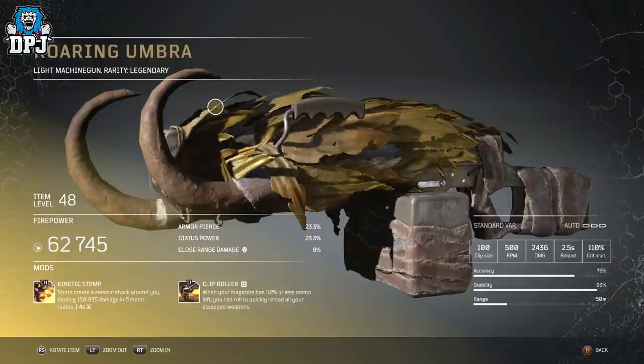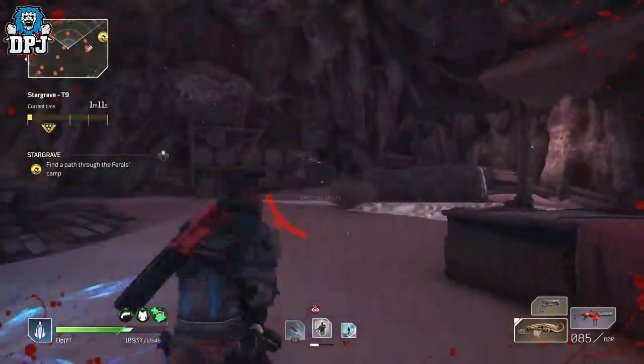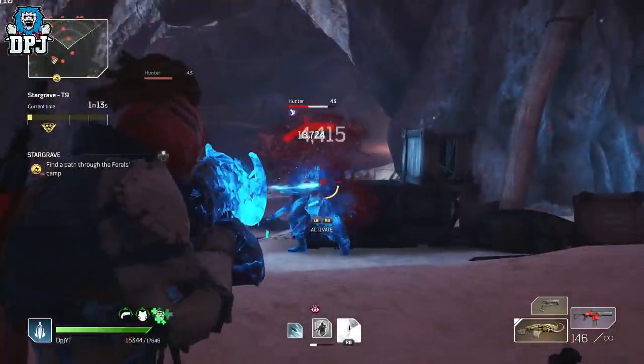There are many mods in this game which would benefit this weapon — a mod which applies vulnerable to adds would be absolutely incredible, and something that adds a bit of extra damage would be great too. There are many things you can experiment with. My message to you would be: if you get the Roaring Ombat as a drop, do not dismantle it for the tier 3 mod. At least experiment with it first, because it is a great weapon and will definitely be part of my future builds — if not on my trickster, definitely on my other classes.